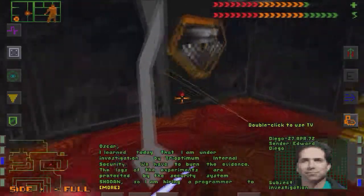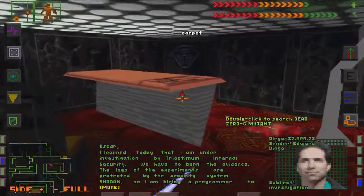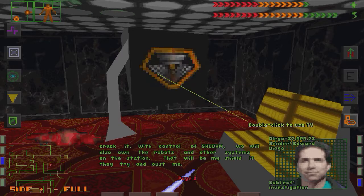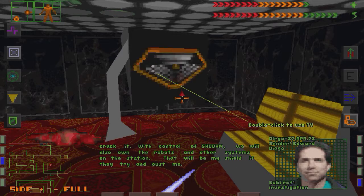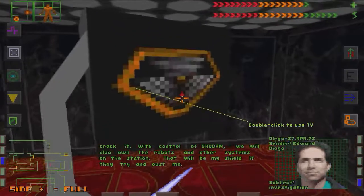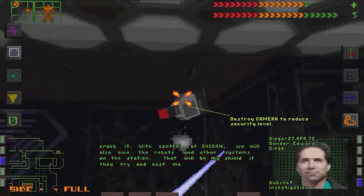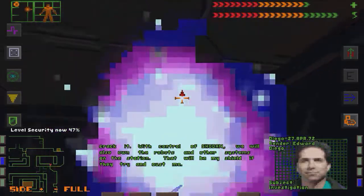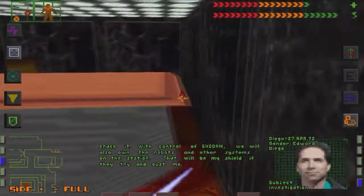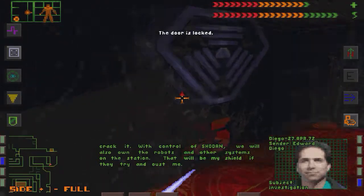Diego. Guess what? I'm under investigation. So shred what you've got. Shred it all. The logs of the experiments are protected by some program called Shodan. So I picked up some hacker who's gonna crack it for us. That gives me access to the robots and the other systems on the station, so we've got a shield if they try and dust me. Sit tight, it's under control. So this guy, Edward Diego, was under investigation, and he got us to erase all the evidence and crack Shodan, and then all this happened.